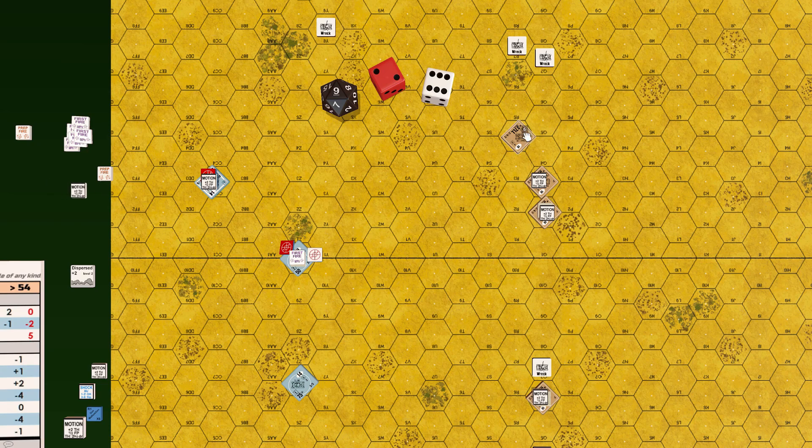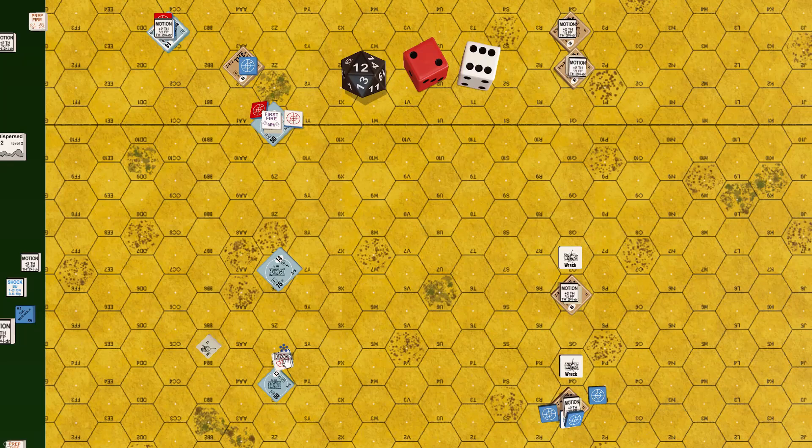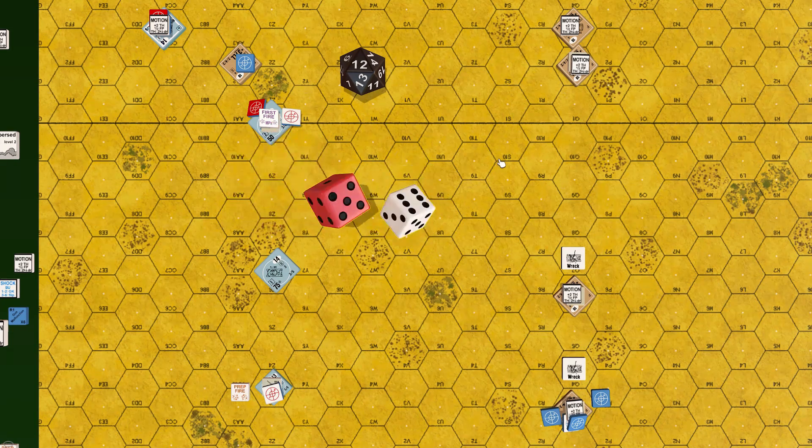Stuart at 27R4 moves to 27R2, spending 12 movement points. It suffers an attack from the Panzer in 28Z3 at the side face, 9 hexes away. To-hit: 9, plus 2 turret rotation, plus 1 buttoned up, plus 2 moving target, plus 2 additional turret rotation, minus 1 German armored leader: 8 plus 5 = 13 — target not hit, Panzer loses rate of fire.